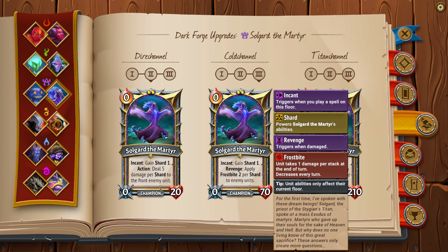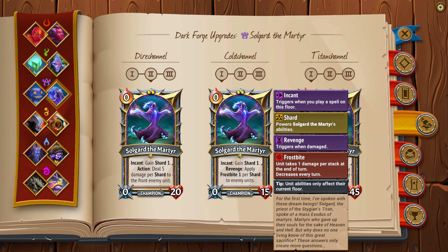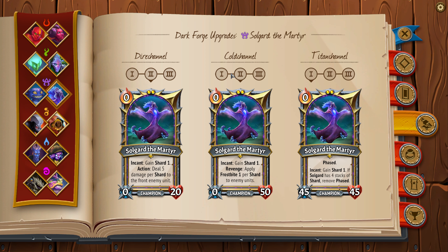The next line is Cold Channel — a very good line. The problem is, unless you go into Cold Channel 3, you only have 1 frostbite per shard. He starts with a very low HP pool of 15, but at level 2 he gets an additional 35 HP, which is always desirable. You always want to go the full Cold Channel line if at all possible.